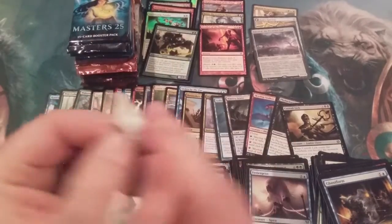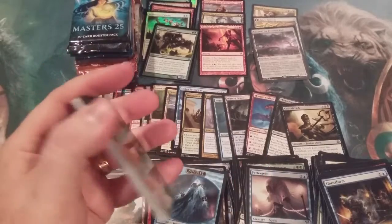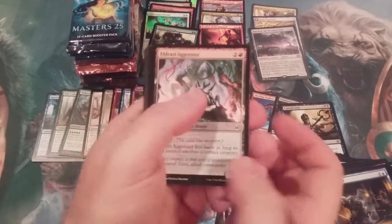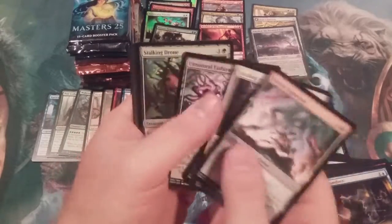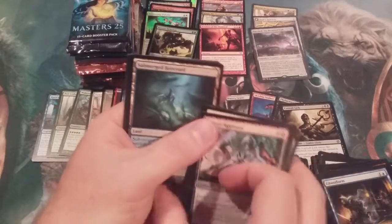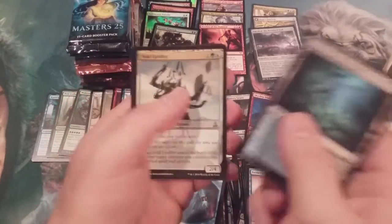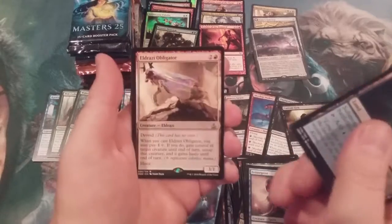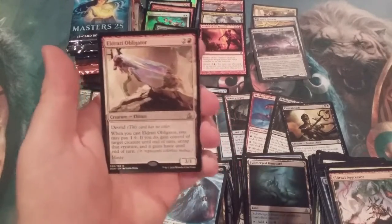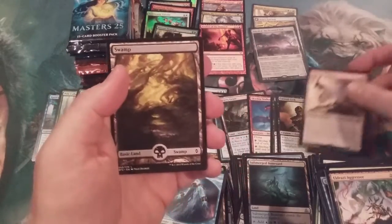Oath of the Gatewatch — Expedition possibility, very very small, but you're telling me there's a chance. A Waste. We got a Boneyard, a Void Grafter, an Acolyte, and an Eldrazi Obligator. You are obligated to hang with the Eldrazi. And the Swamp.